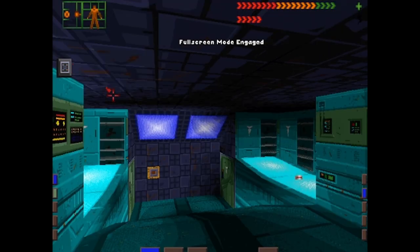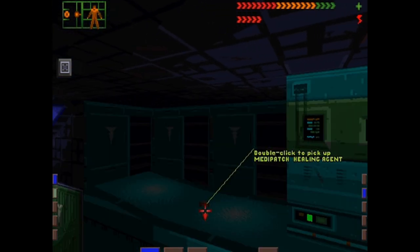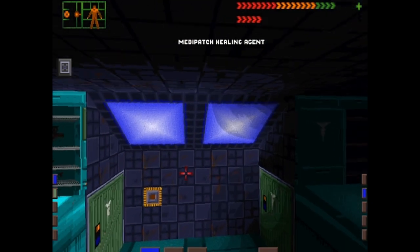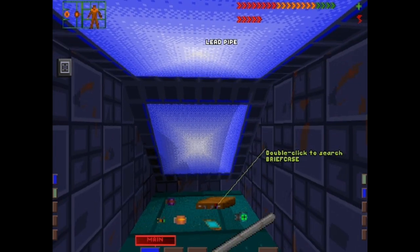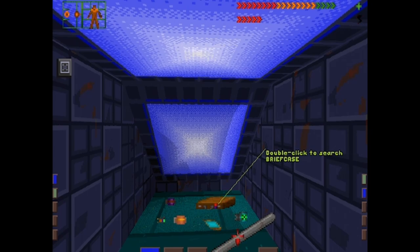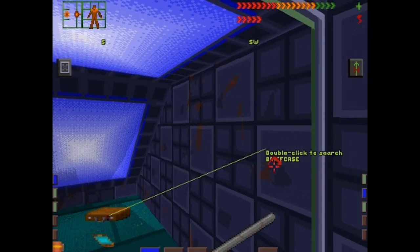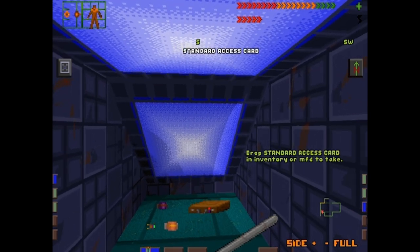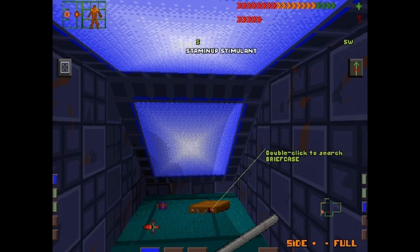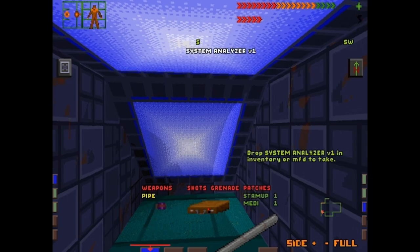So we've woken up from neurosurgery. We've got a military-grade neural implant. Somebody left a med pack on the floor. We've got a lead pipe — trusty lead pipe. I'm glad to see we're still using lead pipes in the distant future. We've got a navigation unit, which gives us one of these — a nice little auto-map. I'm not going to use the full map, but I'll explain later. And we've got a few other things — some access cards, our hardware list, a system analyzer.